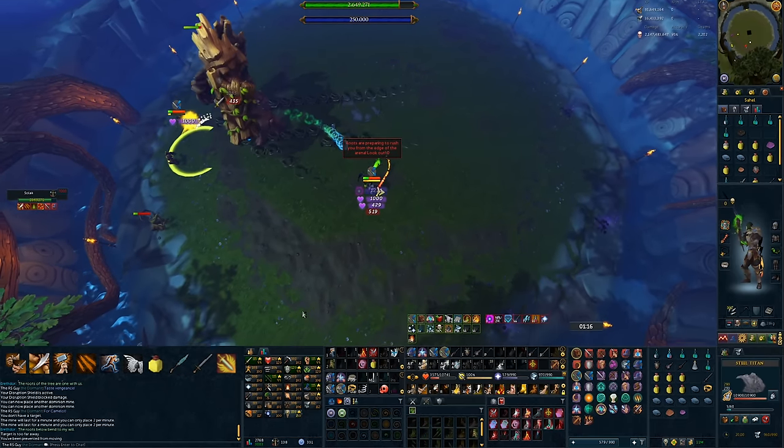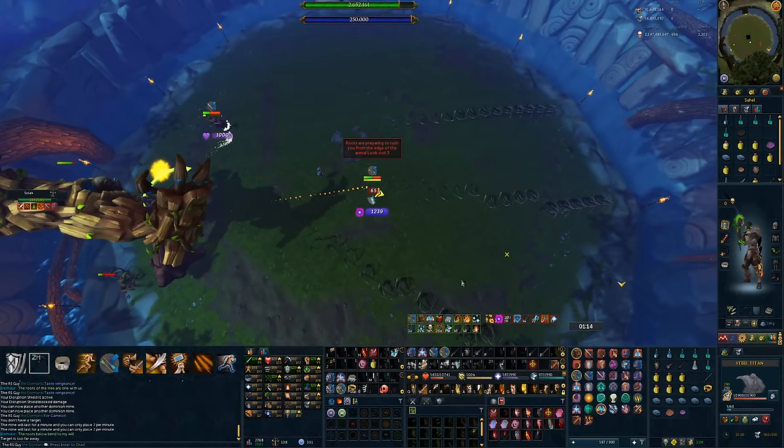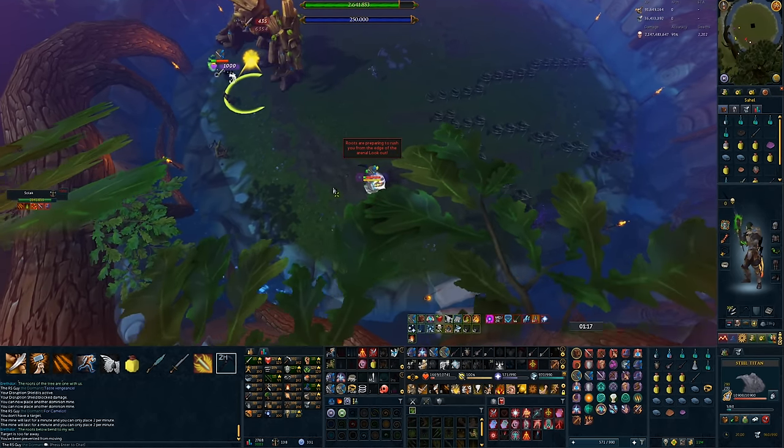Here's what happens when you do the roots incorrectly and don't tell your teammate about a root going across the entire room. Even though I take an absolute ton of damage, I still manage to clear my root and don't die — because I used freedom the second I got stunned and then ate a couple of food.